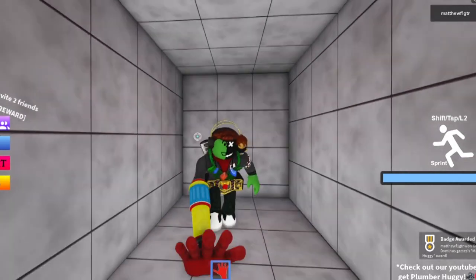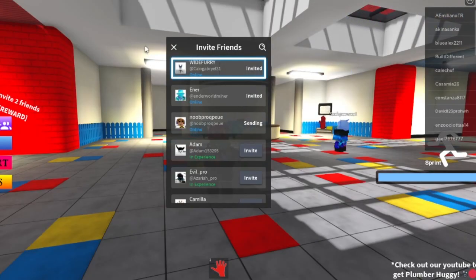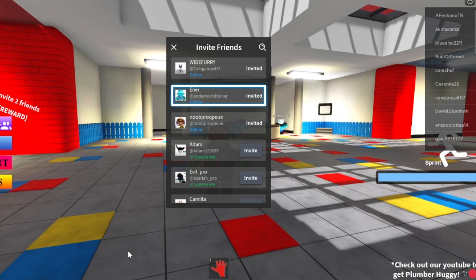Marker huggy — that one's pretty cool. If you saw our last video of this game, you had to click the friends button and invite two friends, but now you get a three-headed one where you have to invite three friends.